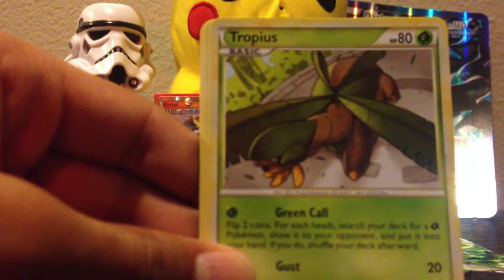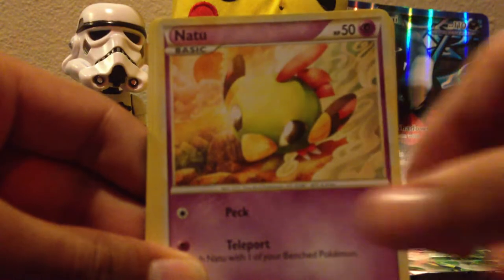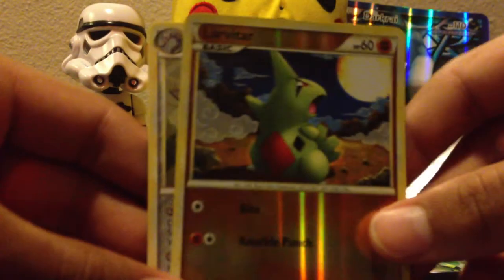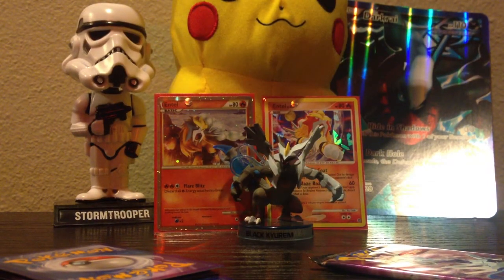Let's open this now. Polar Vibe, Tropius, Truby, Natsu, Chinchou, Seedra, darn Sparce, Energy Returner, Larvitar — that was really cool — and a Steelix. Cool. Pretty cool pulls, I guess.